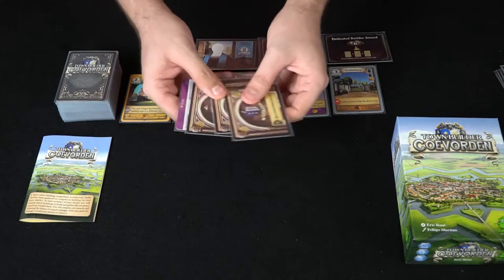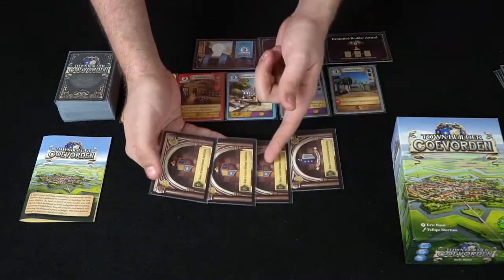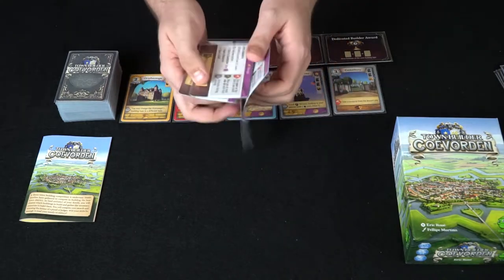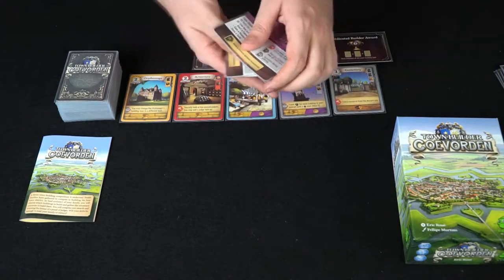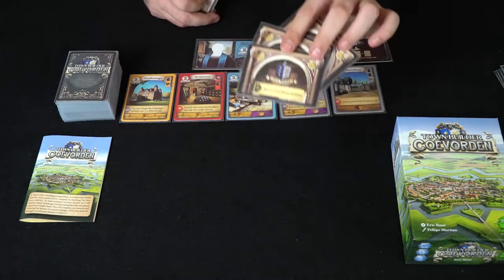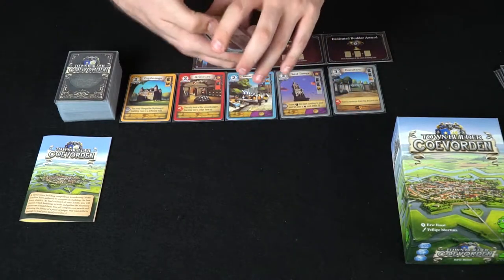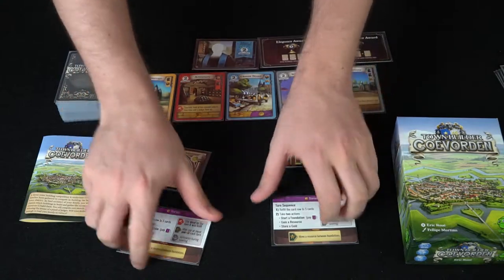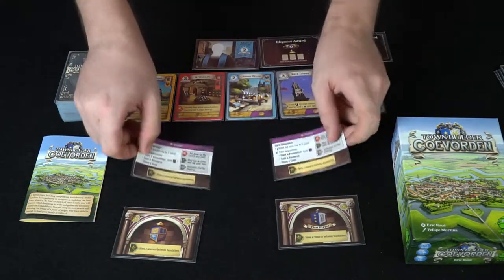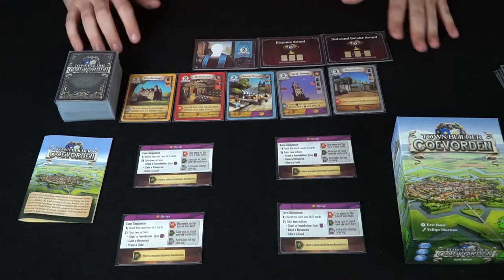To begin the game, take the player reference cards — there are three non-first-player cards and a single first-player one. Turn them over, shuffle them up, and deal them out depending on the number of players. In a two-player game, deal one first player and one non; three players, one first and two non, and so on. In a four-player game, deal them all out and flip them over to see who goes first. Once the first player is identified, turn your reference cards back over so you can see what to do on your turn, and the game is ready to begin.